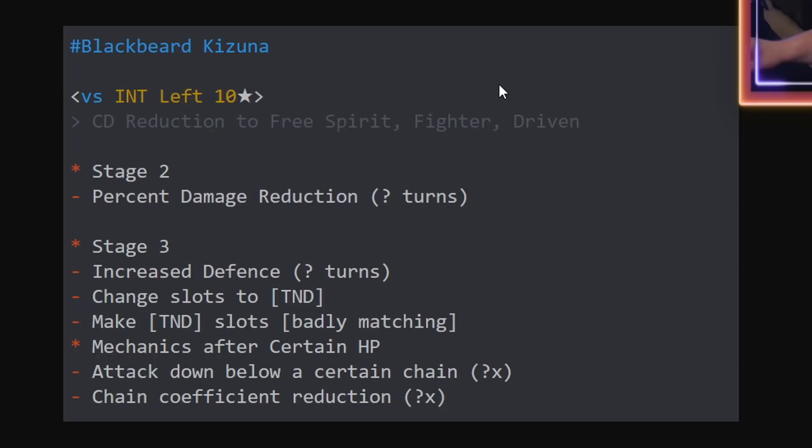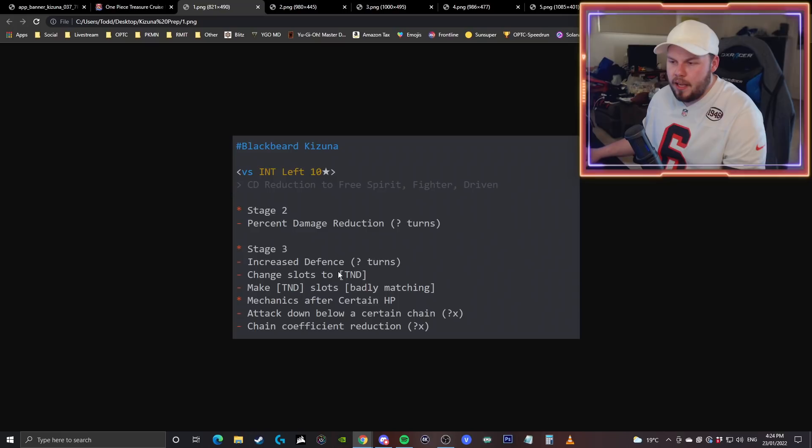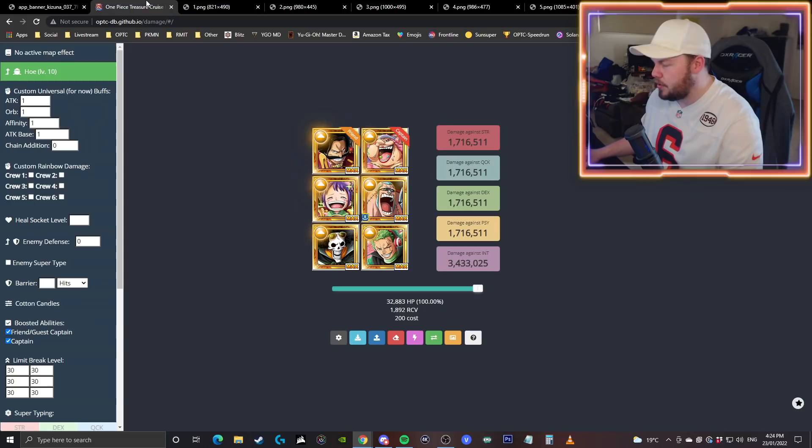For stage two, the miniboss will have a rainbow shield for a number of turns — typically minibosses will have like three to four turns, rarely five. Stage three has increased defense for a certain amount of turns; my guess would be five turns, but it could be less because support Sabo, the brand new one that just released in the support banner, was going to help you in this adventure, so it might be only two turns. Also, you get a full board of tandem slots which are counted as badly matching. Then after a certain HP value, he gives you attack down below a certain chain and chain coefficient reduction is applied to your crew. So a chain lock is going to be super important, as well as a way to remove increased defense, get matching slots, and get around the rainbow shield.